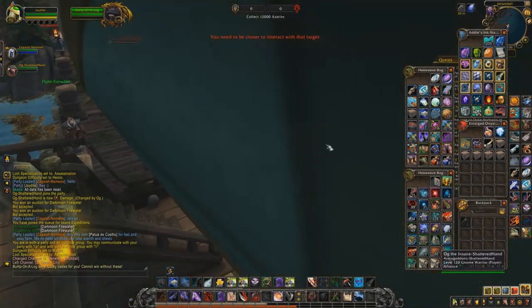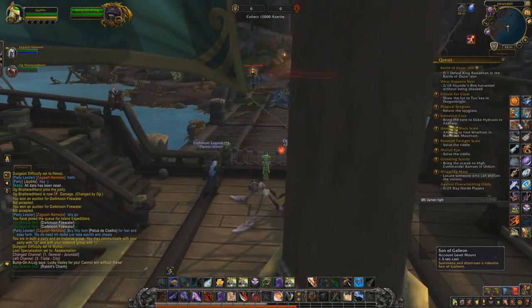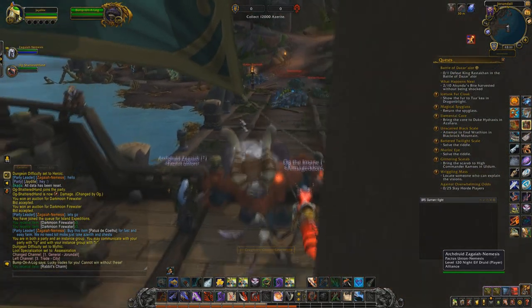Hey guys, Pharrell here with a new guide for you all. Today I'm going to be teaching you how to most efficiently farm mythic island expeditions with a special vendor item called the Rabbitch Charm.